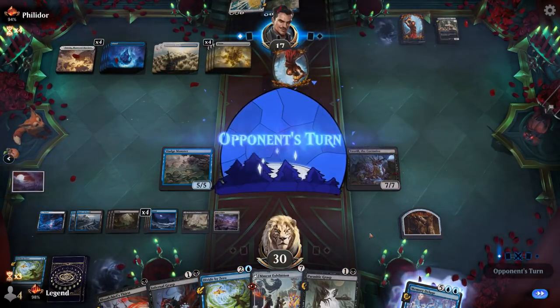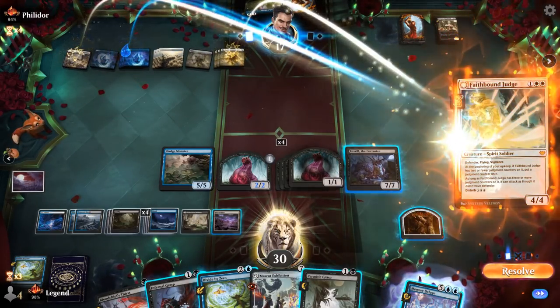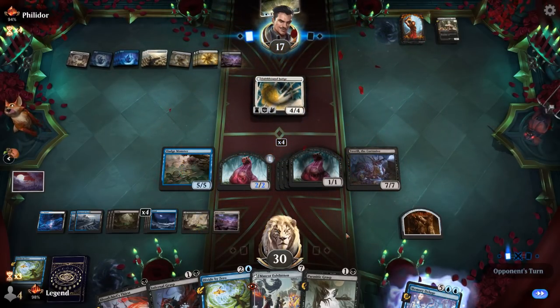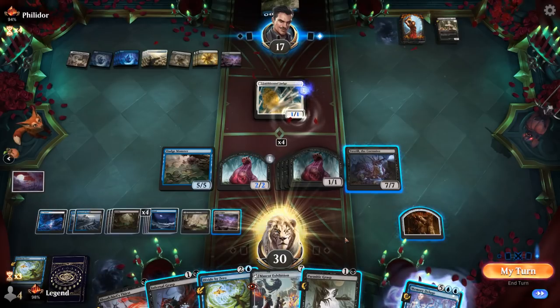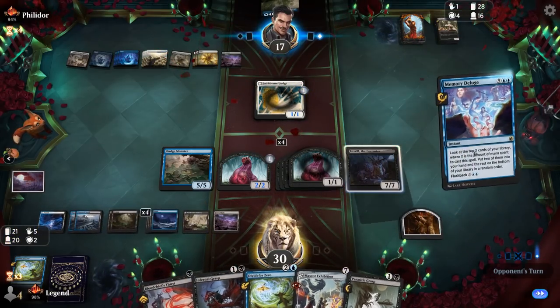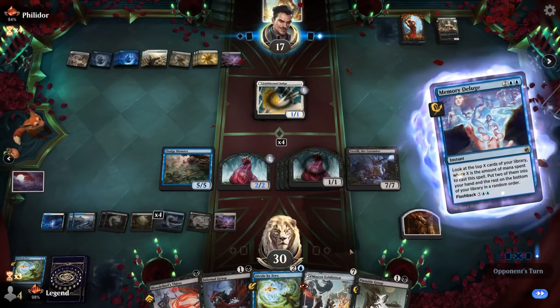All the opponent's creatures shrink down. Probably a good time to bounce the Judgment, then get maybe our own Mascot Exhibition. If I just pass a turn and go to end step, all the opponent's creatures die — probably no point in attacking into it. We get a whole bunch of slugs and pass it back. We can also use Toxtrail to sacrifice some slugs to draw as our opponent replays the Judge. They've got their own Field of Ruin. Do I want to do anything end of turn? Flash back Deluge. Drawing the Deluge while our opponent didn't find any made the difference here.